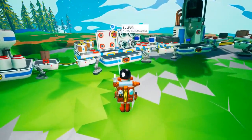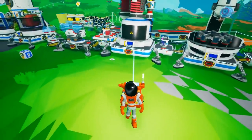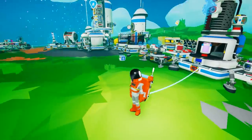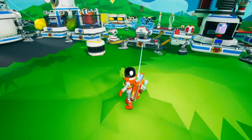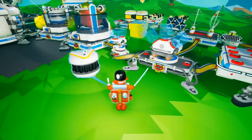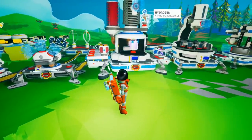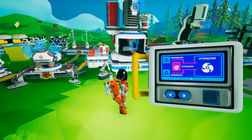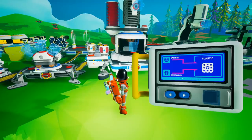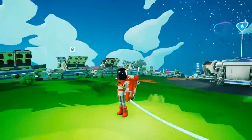Ooh, sulphur. I do want sulphur - I want to make some more explosive powder at some point. I also want to make even more hydrazine. New battery - got a nice little array there. We need plastic as well - carbon and compound. That's not too difficult.